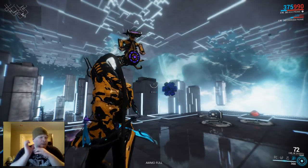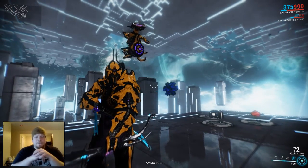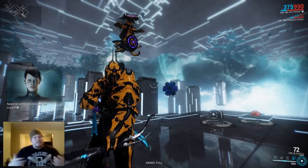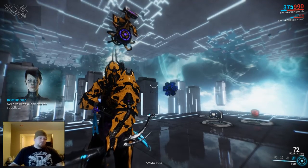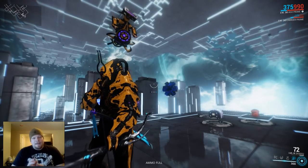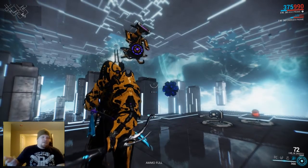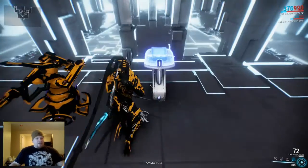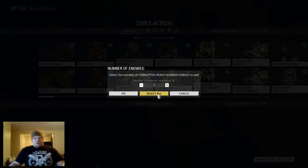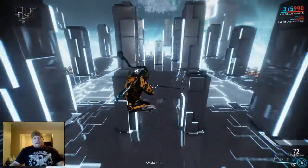Now to be fair, this is a very unique situation that I'm about to set up here in the simulator, but it should be a good representation of how my damage as an Ash kind of fails when compared to Excalibur. So we're going to do this by spawning 20 level 95 Corrupted Heavy Gunner Eximus, first as Ash.